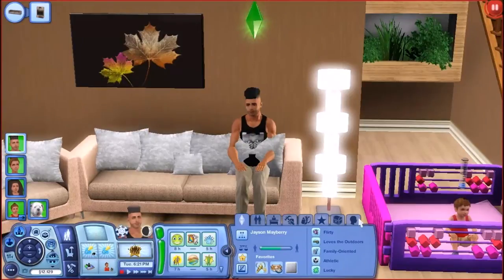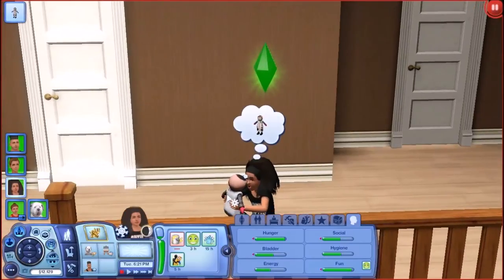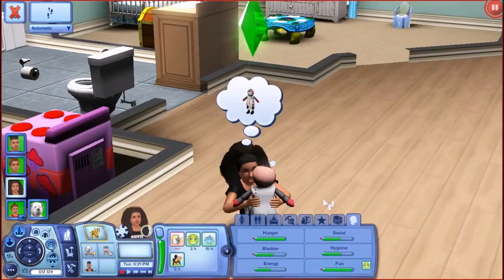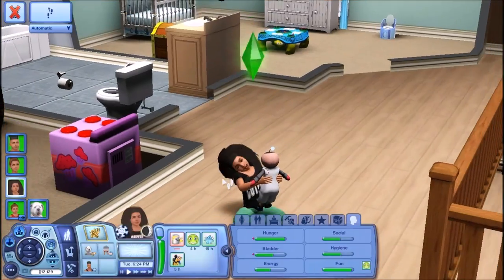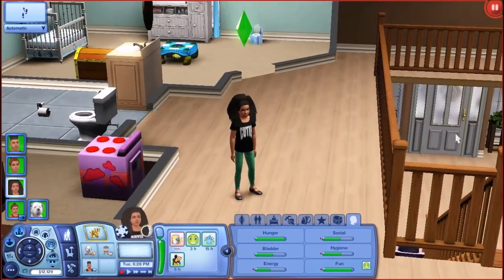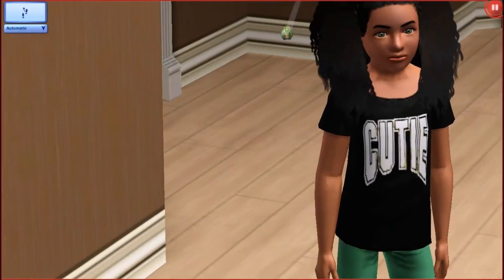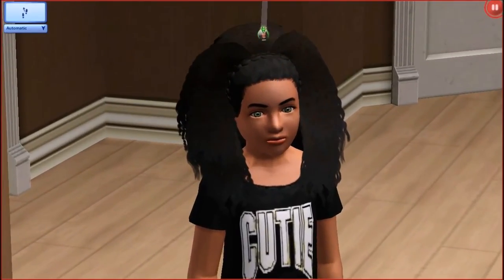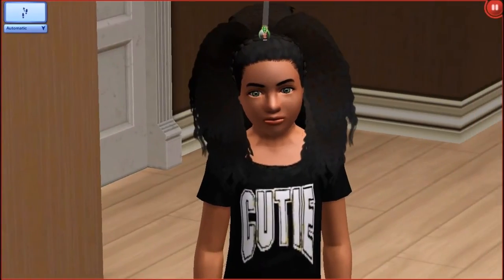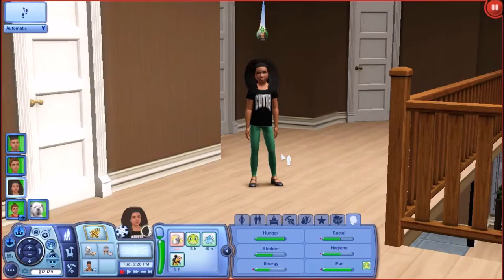She quit her job because he said he'd take care of her. They got married and wanted to start a family right off the bat. The first kid they had is Aria. This is little Aria — she is so cute. She has thick, wild, curly hair. I got this off Tumblr and she has on a cute little outfit.